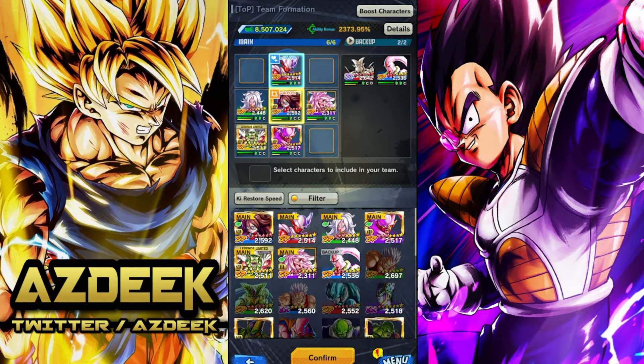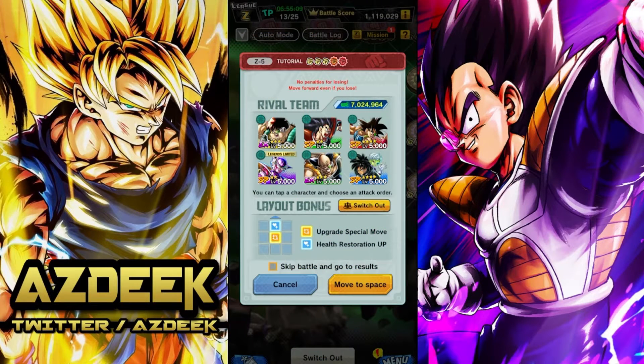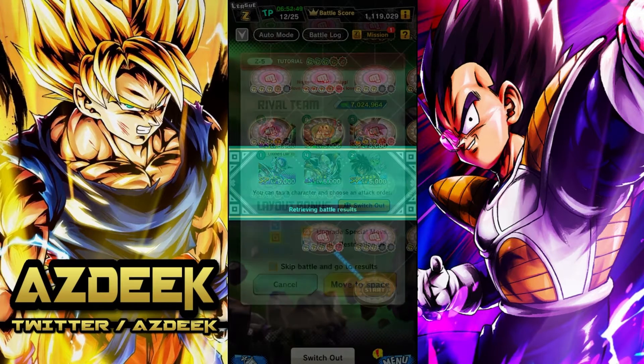He has two greens on his team, so that's why I'm going to keep both purples out, and keep Boot Tanks on the bench. For this one I honestly want to attack Frieza first because he has a full board cover change — I want to get that out of the way. Then I want to try to kill this Raditz before he gets his green card off, because his green card cancels your buffs. After that we'll go Shugesh, Borgos, Bardock, and then Raditz.